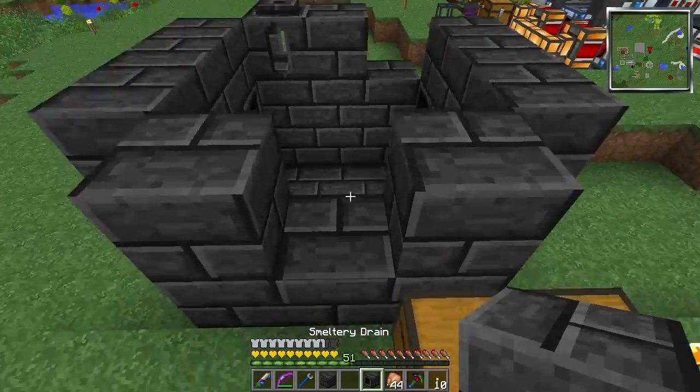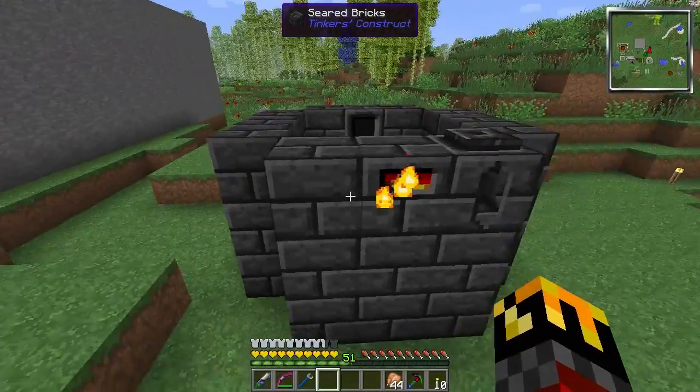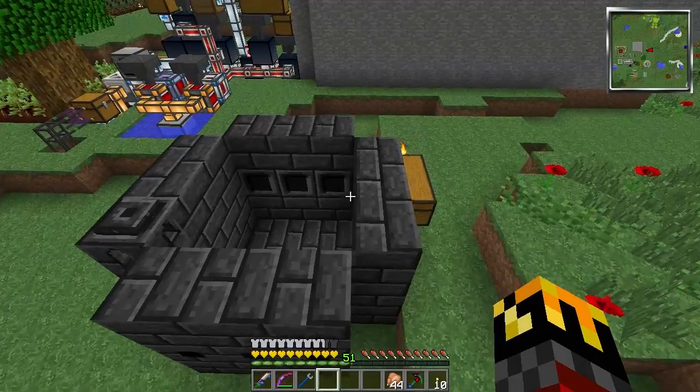Basically what I'm doing is putting an extra smeltery drain here for overflow. So now we have a full smeltery, which is kind of impressive — I did that with the stuff I had.